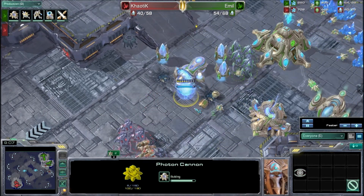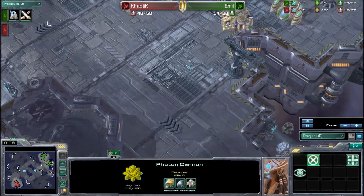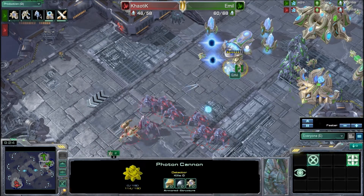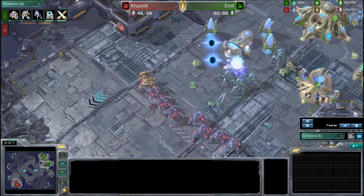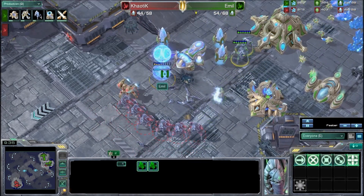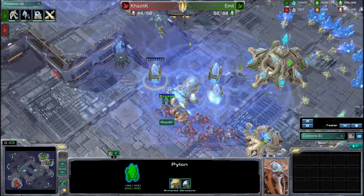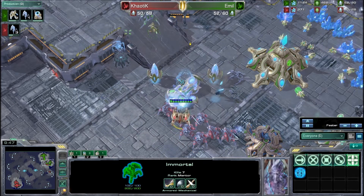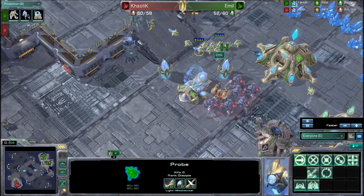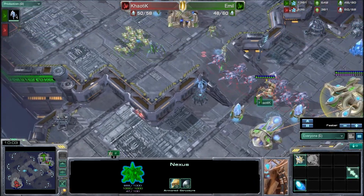Chaotic is now in a very strong position. He left one cannon to finish — I don't like that, he probably could have picked it off — but it's good not to be too greedy. Waiting for more stalkers to be warped in, he pushes again, targeting the cannon. The cannon goes down and now it's a large stalker force versus a very small defending force. Emil is in a lot of trouble. Two more cannons are being built but it looks like they will be canceled. Chaotic just goes into his base and does as much damage as possible — the immortal is just crushing everything. Emil pulls his probes off, but at this point his Forge Fast Expand has just been crushed.